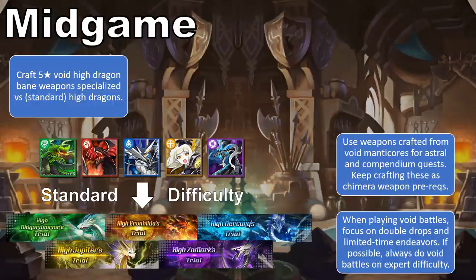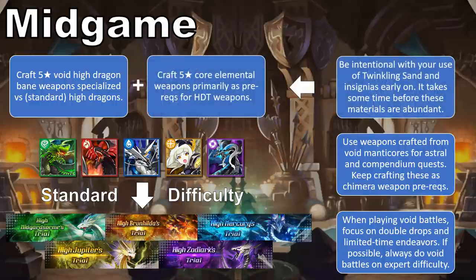In some ways, these weapons are still stepping stones toward higher power ones because of how niche their use cases are. But for the intermediate term, these weapons will help your teams boost might and empower them to clear harder astral and compendium content, and all standard plus some expert High Dragon content. Moreover, crafting these weapons is a prerequisite for crafting Chimeratech and High Dragon weapons.